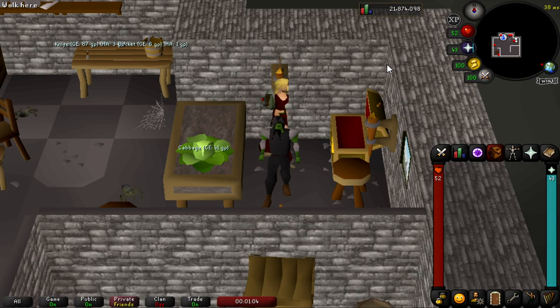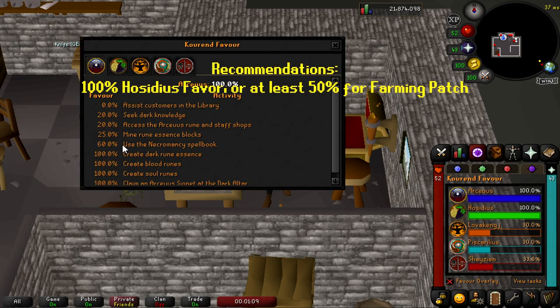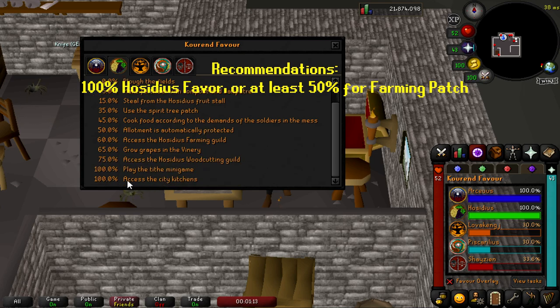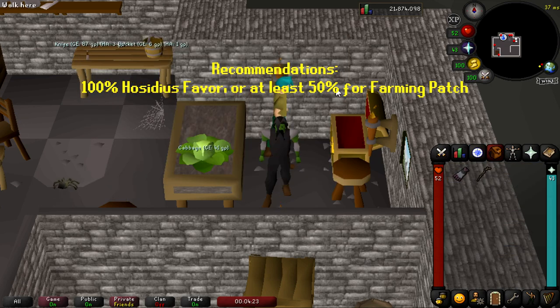Some additional recommendations that I have are to have 100% Hosidius Favor, as this is going to prevent your crops from dying if you grow them at the Hosidius Patch, and it will allow you to actually cook food at a higher rate without burning them in the Hosidious Kitchen. Additionally, try to have the easy Ardougne Diaries done so you have access to the Monastery Teleport, which gives you quick access to a Spirit Tree and quick access to a Fairy Ring.